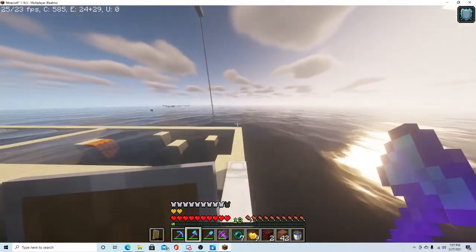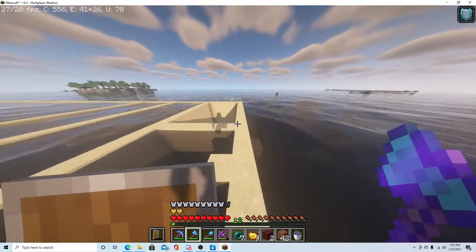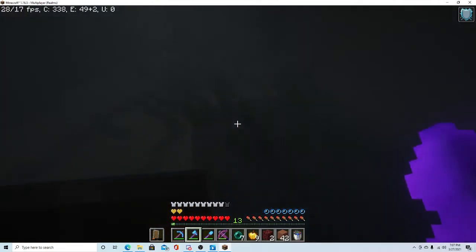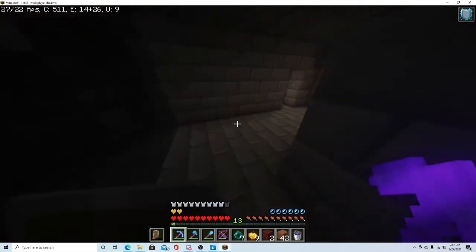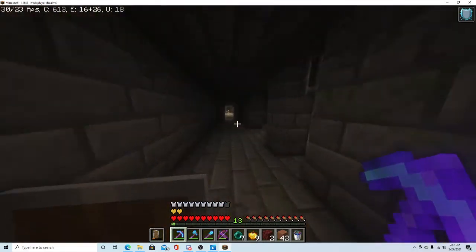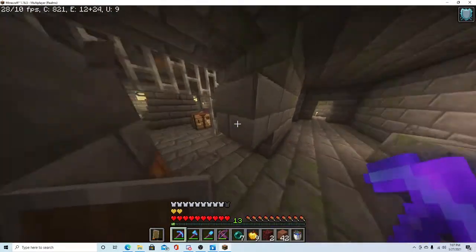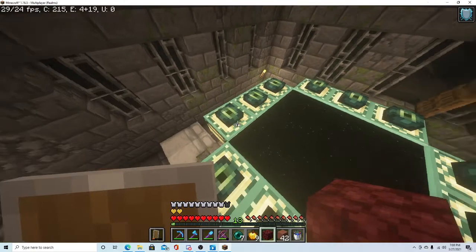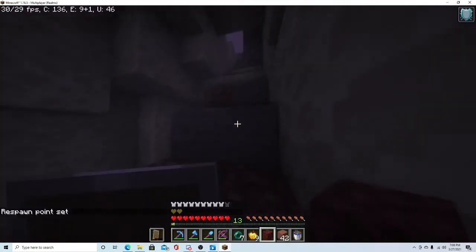I'm at the Ocean Monument, which is currently being drained by Yeti VT. It's looking pretty good — it is being drained slowly but surely. I'm gonna try and find where the room is. I don't know where my spawn is currently, so I'm just going to set it here, and then when I come back through the portal that's where I'll go.